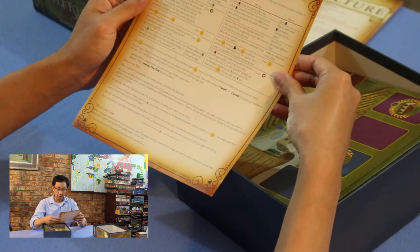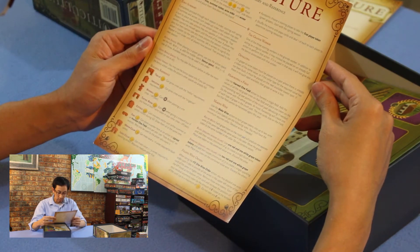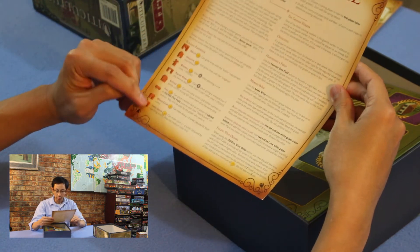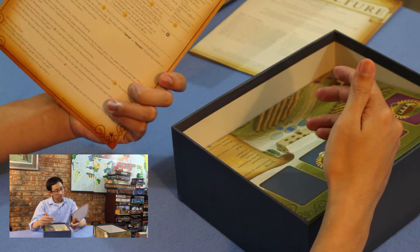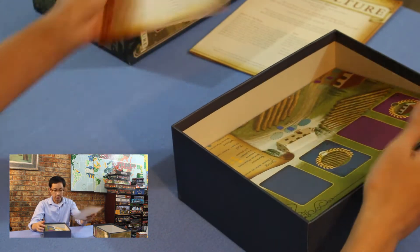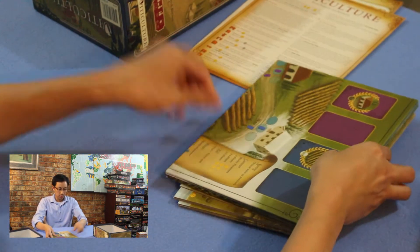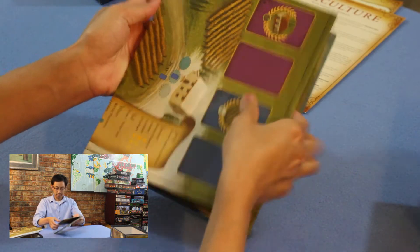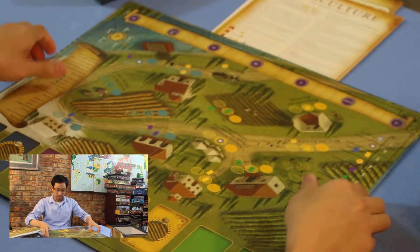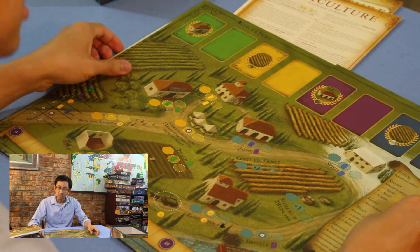Now we've got a player aid sheet. Here's your building reference, turn order, and yeah, there's that. Here's the player board — let's break this out. The board itself isn't that large, which I kind of like.